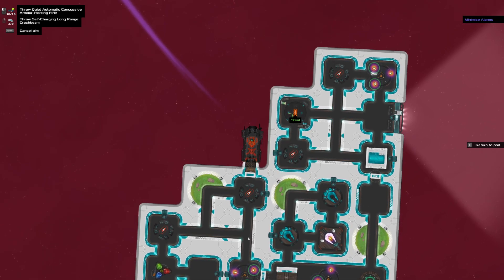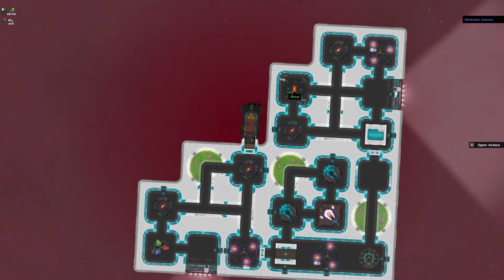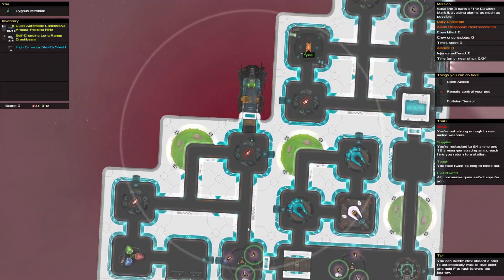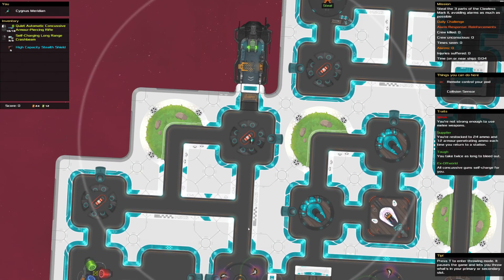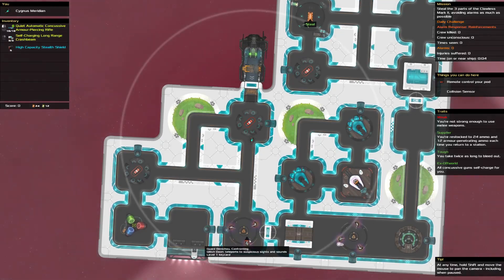It's times like these that I really wish we had a visitor. I can start off with maybe getting your key. Shooting — shoot, shoot. Crash beam. I should have used stealth shield probably. How far does this reach? That's plenty.